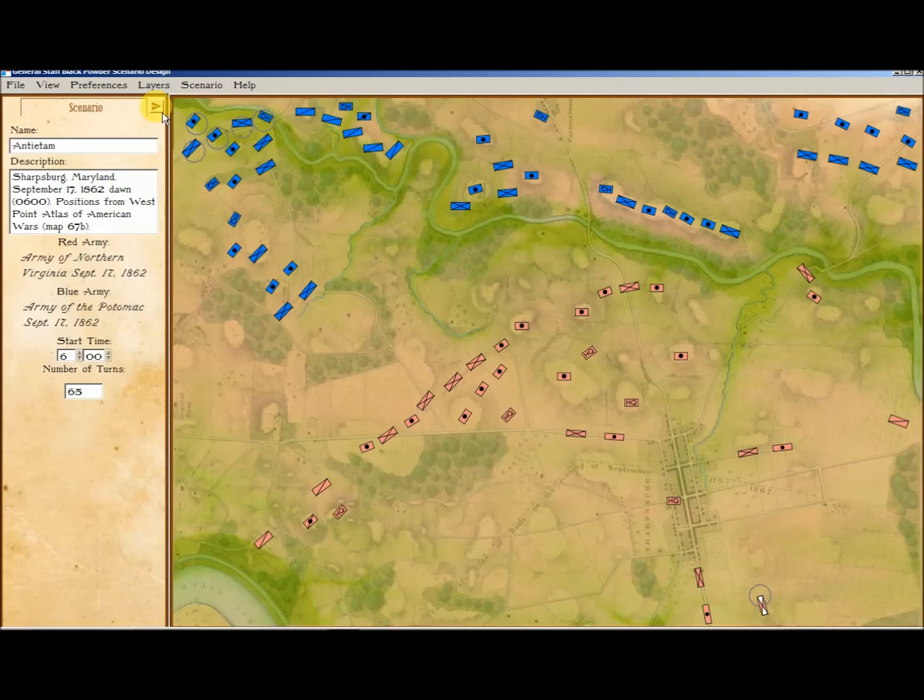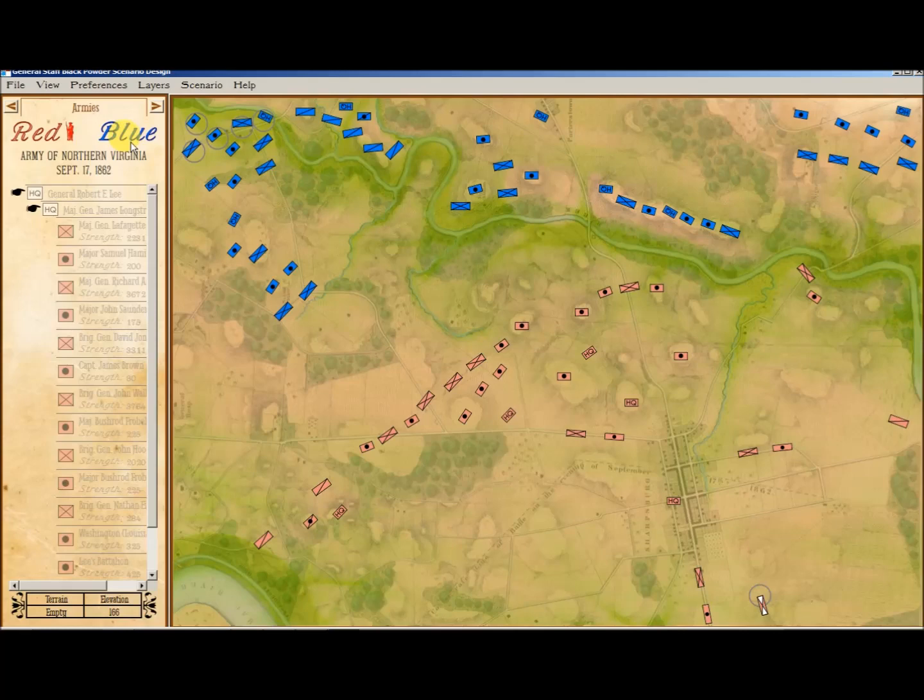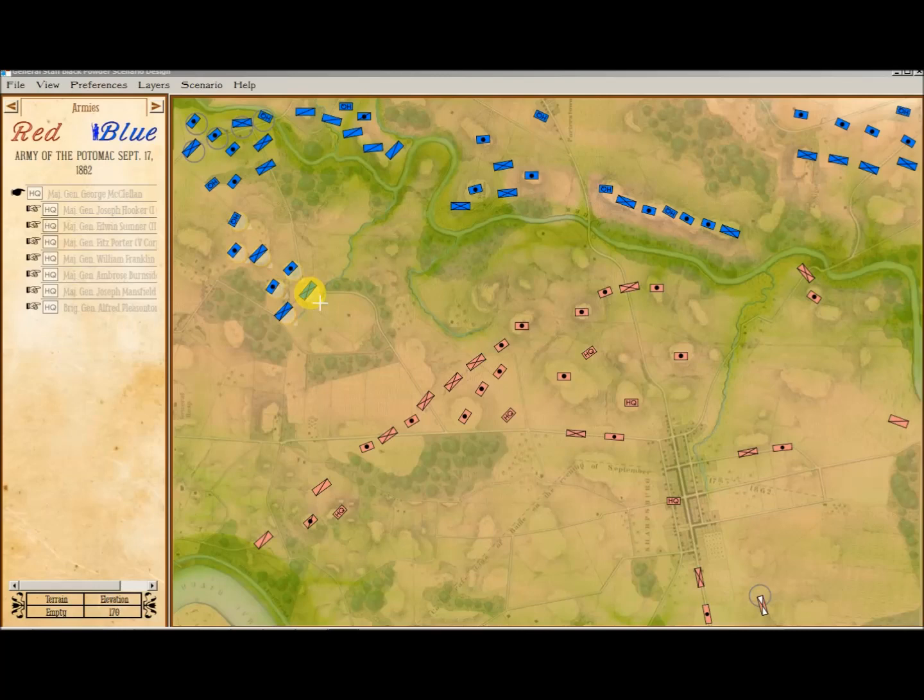You can click and drag units, and there's information about all of them. You can make units come in on certain turns and put them in line or column formation. Right-clicking will tell you everything you need to know, and hovering over will tell you the unit name, strengths, leadership, and ammunition. It also calculates how long it will take for orders to be transmitted by courier from one unit to the next, down from the headquarters unit, and there's the path the courier will actually take.